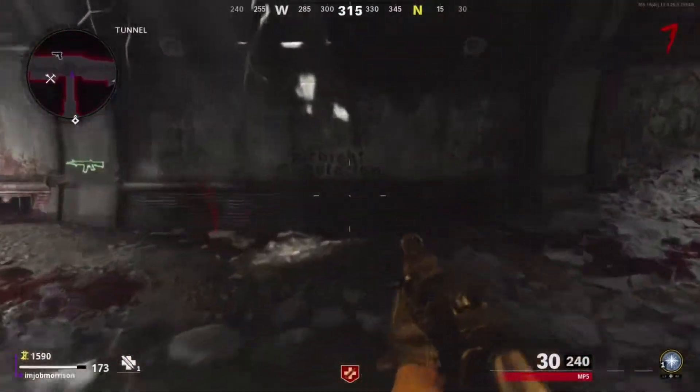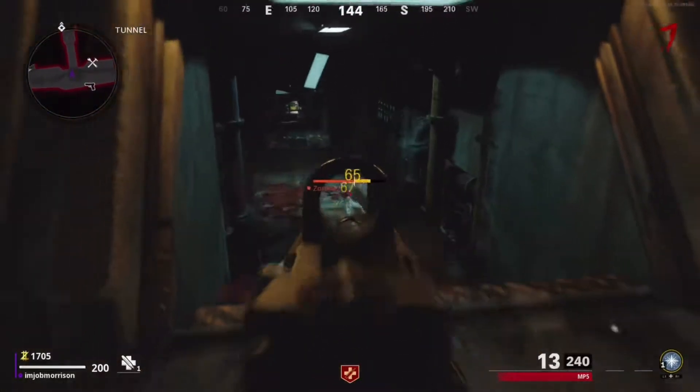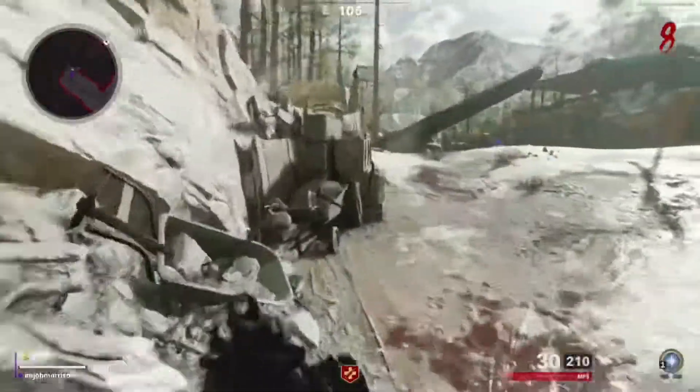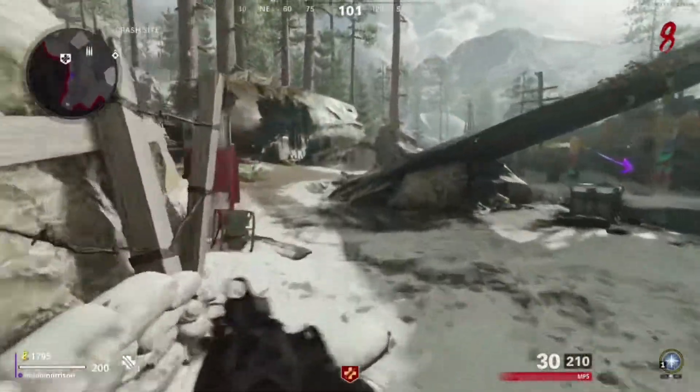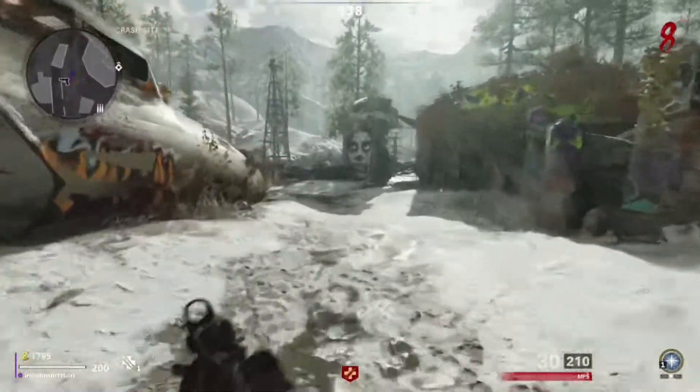So we are going to end the round here. All right, so we ended the round, and then we're going to run all the way back to spawn. I will show you how to activate a secret trap that you can only do when doing this wonder weapon Easter egg.